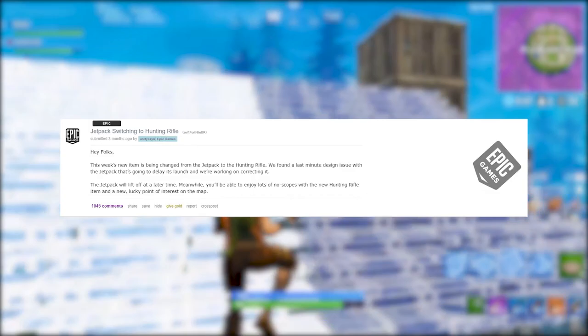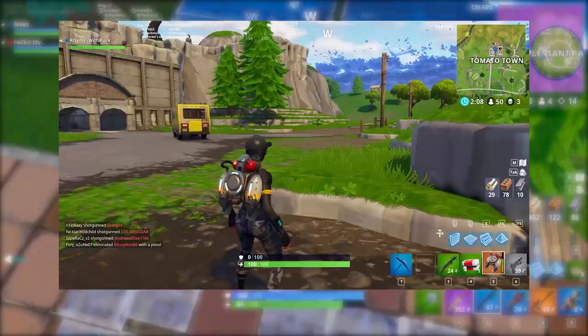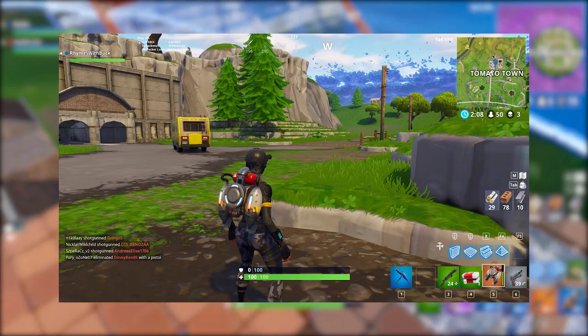When they were added into the game, people immediately realized that Jet Packs were the most ridiculous thing to ever be added into Fortnite. It completely changed the game, allowing people to fly straight up a tower to take someone out instead of having to build around their problems. I mean, why build at all when you can just fly around everything? Luckily, Epic realized their mistake and promised that the Jet Pack would only be a limited-time item, and it will be leaving incredibly soon.